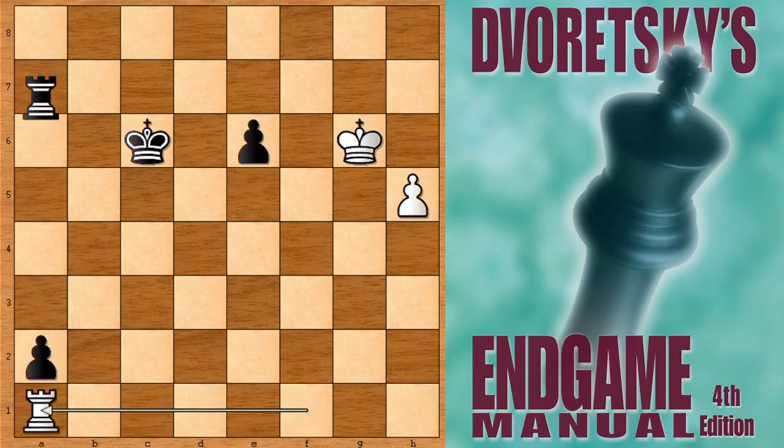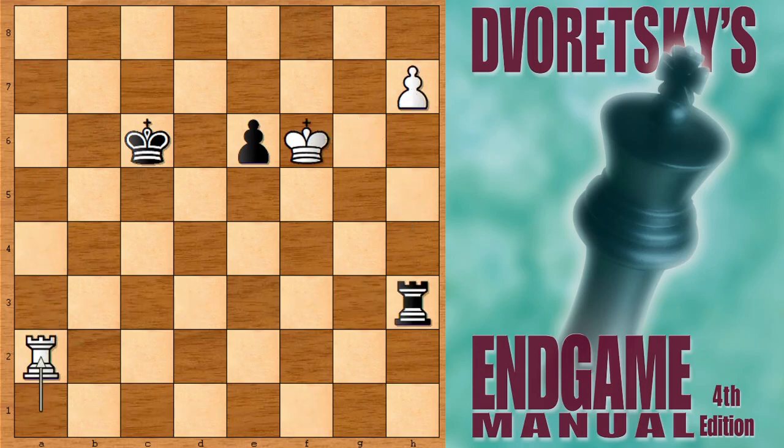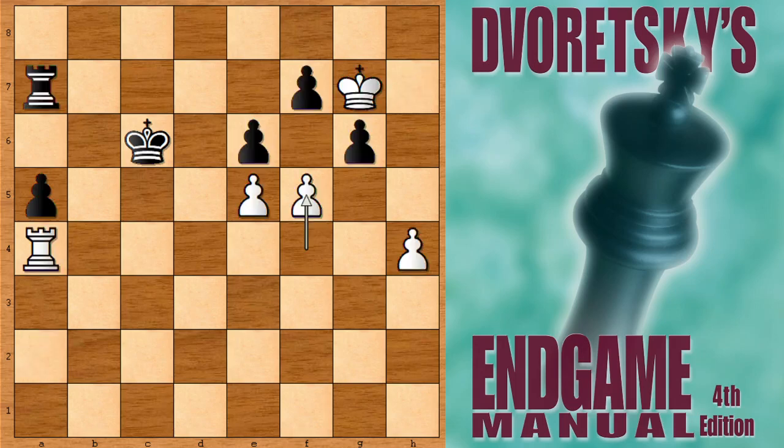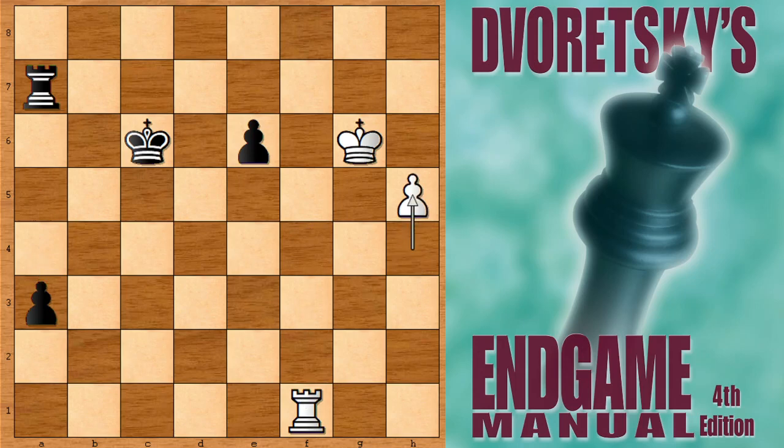Unbelievable — Lasker didn't solve this. The pawn is marching. Rook takes on a2, rook takes on h7, king takes on e6, and this is going to be a draw. So after f5, g takes doesn't work, and e takes is also not working because of this continuation — white is going to survive.